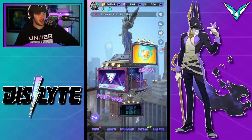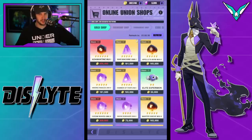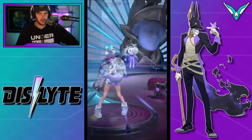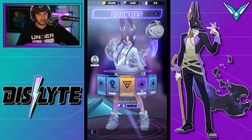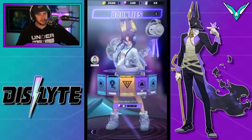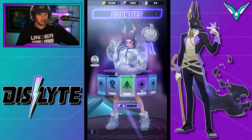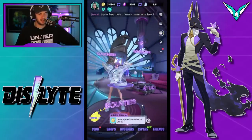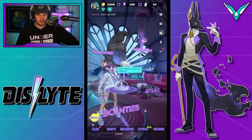Another mistake I forgot to mention is not checking the shop. Check the shop — every six hours it refreshes. Make sure you're always checking it to see if you can get some goodies. Also always do your bounties — don't leave your tickets for bounties. You do get a free refresh on bounties; always use it to see if you can get something better. I managed to pick up one that gave me 200 gems, which is a really nice one to get. I always look for stamina on bounties because stamina is the only thing in the game you can't stack up or farm for.